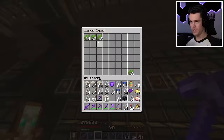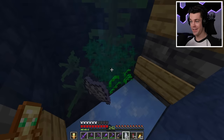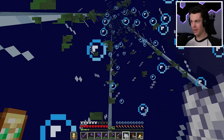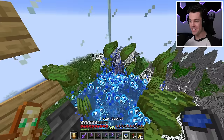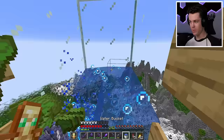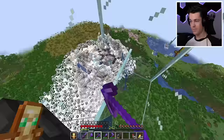I'll place down the kelp and bone meal it - there we go, everything is all grown. We should be able to just break this now and yeah, it's working. This is so funny, this is gonna be the most ridiculous farm. Let's place two water sources right here to push the Wardens off into the drop chute. And there we go, it's all done. Now let's test this thing out - I'm not sure if I'm gonna need pointed dripstone, but let's test it without first.